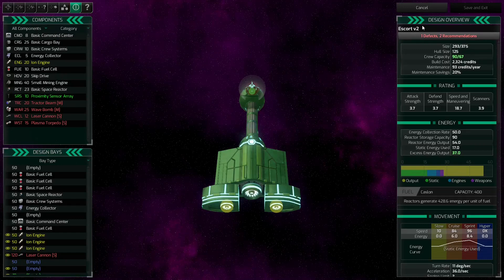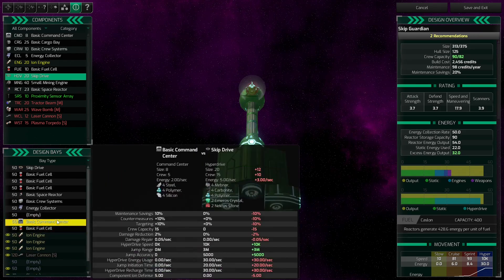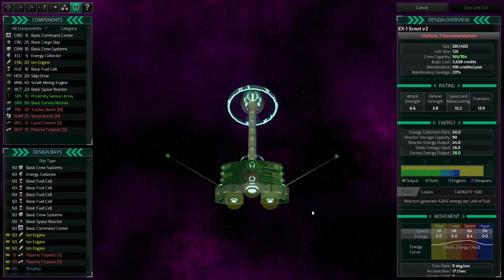I'll click that back to manual. Our escort is a military ship so we'll hit upgrade on that and call it the Skip Guardian. Once again we need a skip drive — plot that in the empty bay. I generally don't build escorts right out of the gate; I wait until I get the next warp drive. Military is something we're not going to engage in heavily right away — it's an added expense we have to watch. So we'll just save that, click it back to manual.